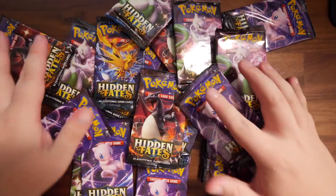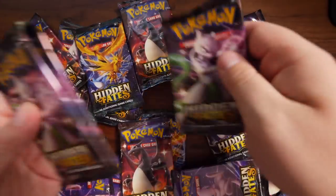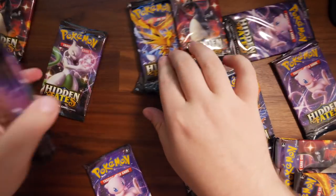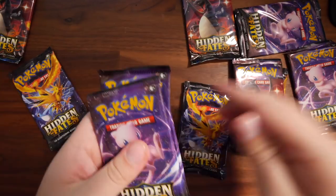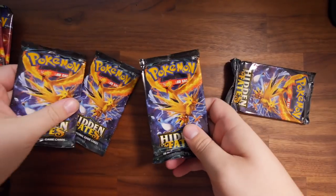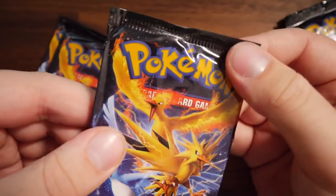I've now emptied all the tins and we've got 20 Hidden Fates booster packs. Let's collect these up and put them into actual collections by Pokemon. We've got Mewtwo up first, then Mew, then Charizard, and then the Legendary Bird Trio. Just real quick, look at these packs — they look weird.